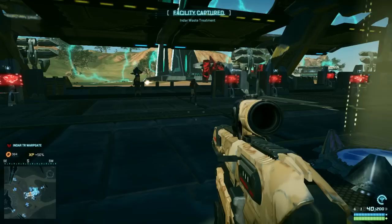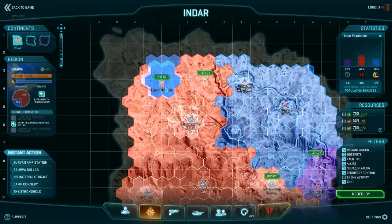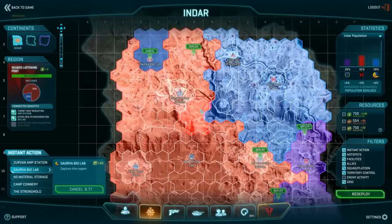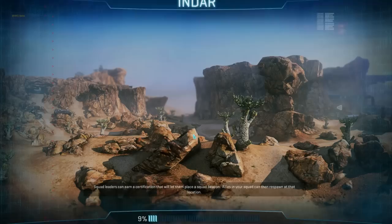I'm not in a squad right now. Normally I would be with my outfit on a squad, but there's a lot of voice chat when that happens and I don't want you guys to be overwhelmed by outfit voice chat. We've got a fight going on at the Biolab - always the best place to go. Let's see what that looks like up there; if it's a little too crazy we can always go somewhere else. Since I'm Light Assault, Biolab is always a great fight.